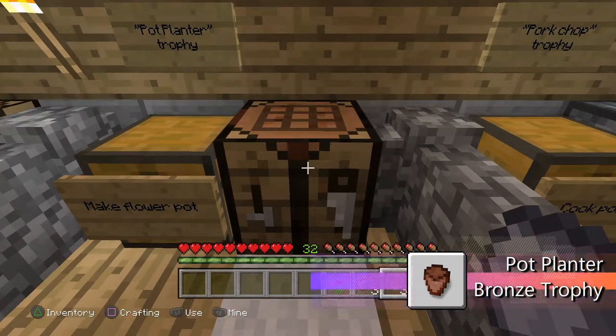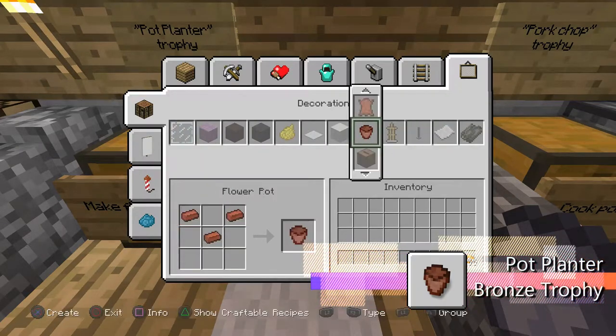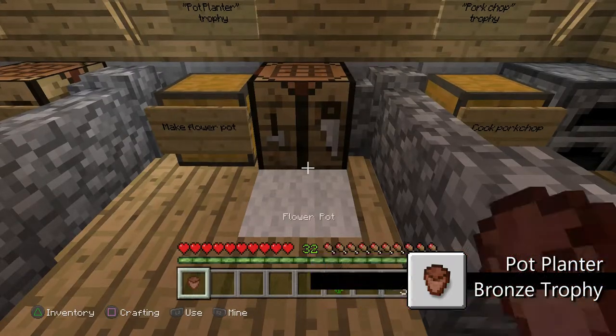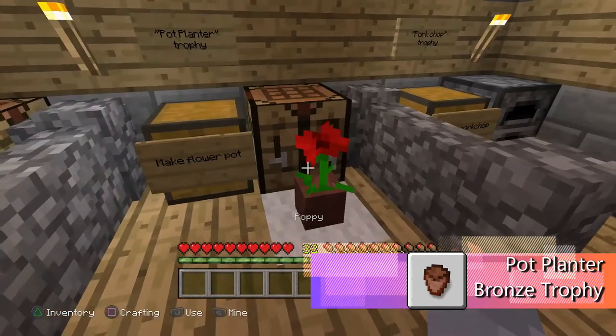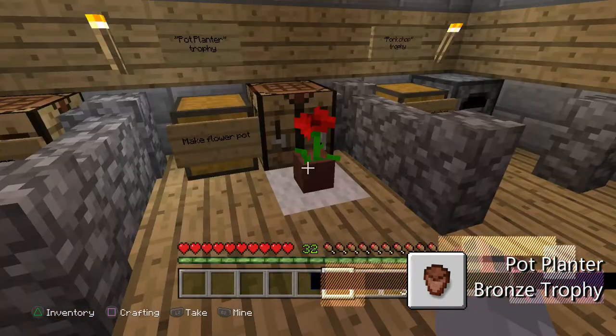It doesn't matter what type of flower, as long as it's a flower. So you go to Decorations and you go to the flower pot, you make it, you place a flower pot and the flower — there you go, a little nice pot of plant.